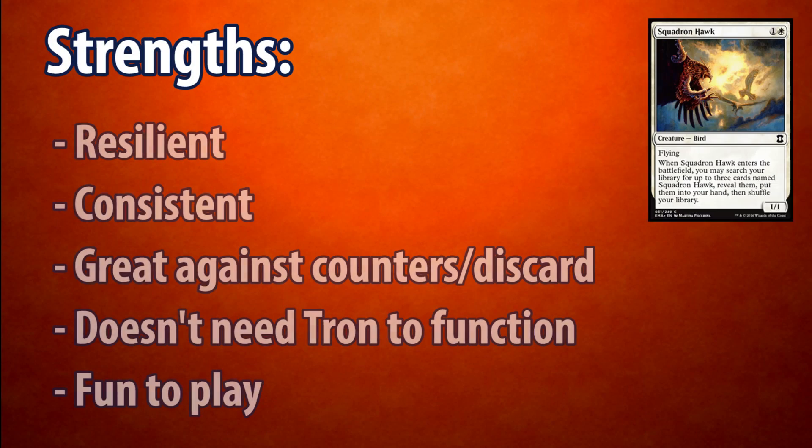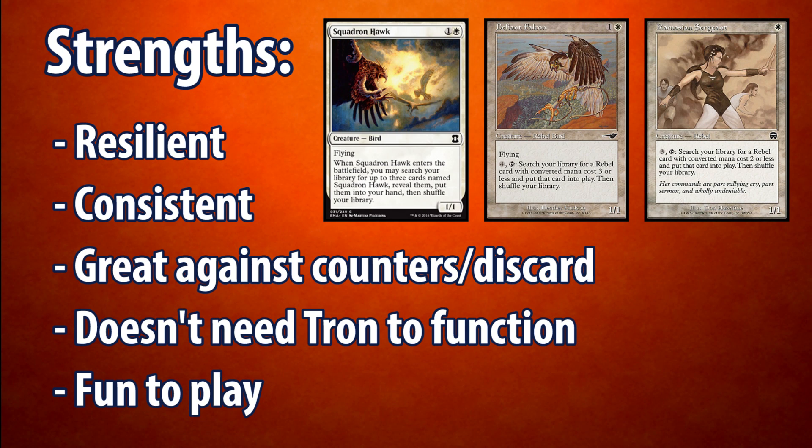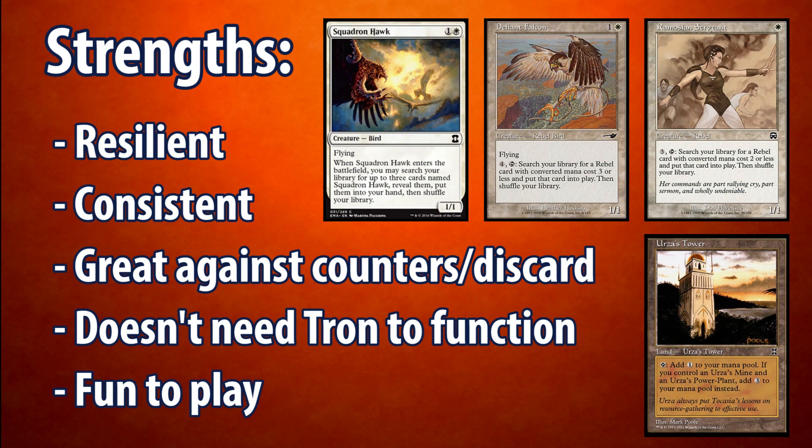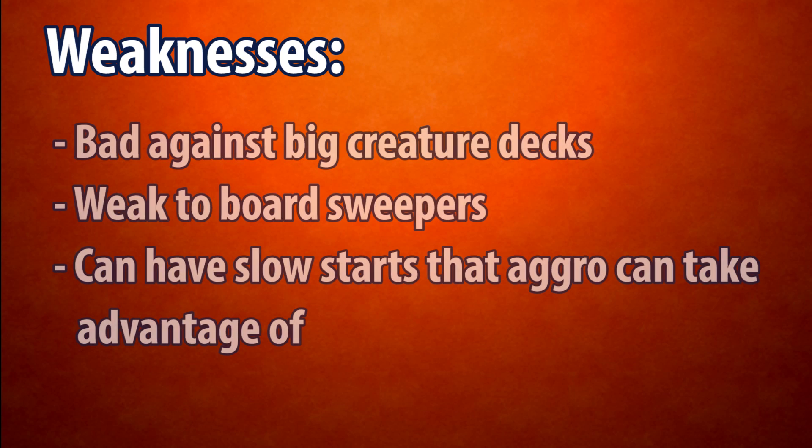The strengths of this deck are it's resilient, it's consistent, it's great against counters and discard if we have 1 Rebel in play that can search up other Rebels, it doesn't need Tron to function, and it's really fun to play. In fact, this is probably one of my favorite Popper decks. Its weaknesses are it's bad against big creature decks such as Affinity, it's weak to board sweepers, and it can have slow starts that allow aggro decks to beat us before we can stabilize.